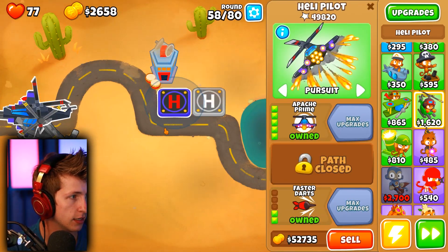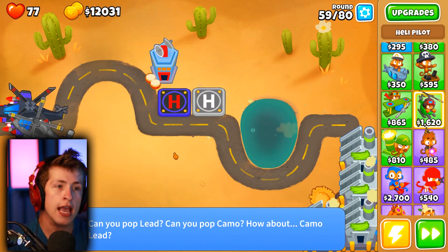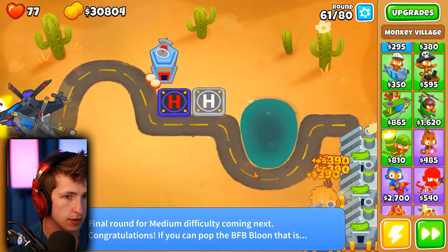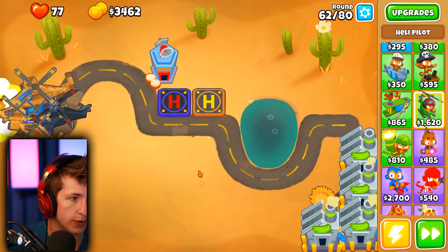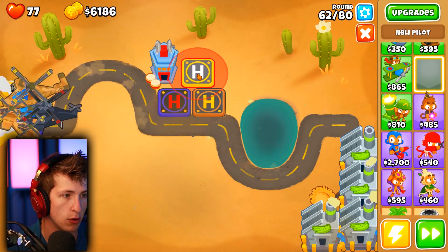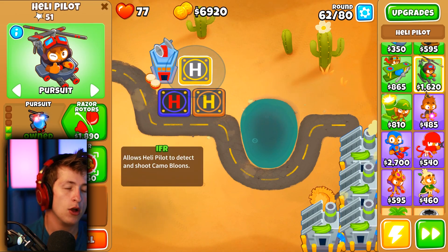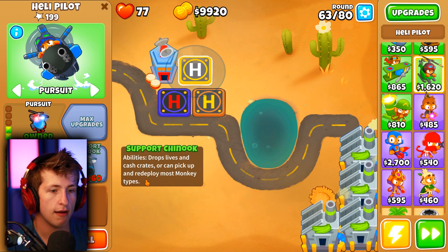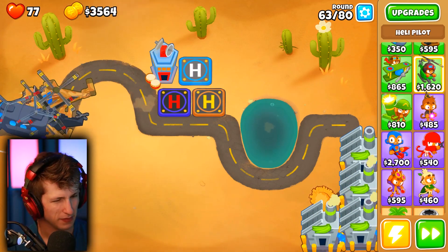Oh my god, look at that beast! This thing is insane! You can't even see what's going on. Can you pop lead? Can you pop camo? I promise you we can pop whatever you send at us. Oh my gosh - that was the final round for medium? Are you kidding me? This is so easy. We can get the commander now - upgraded weapons. Look at that, it's got its own camo and everything!